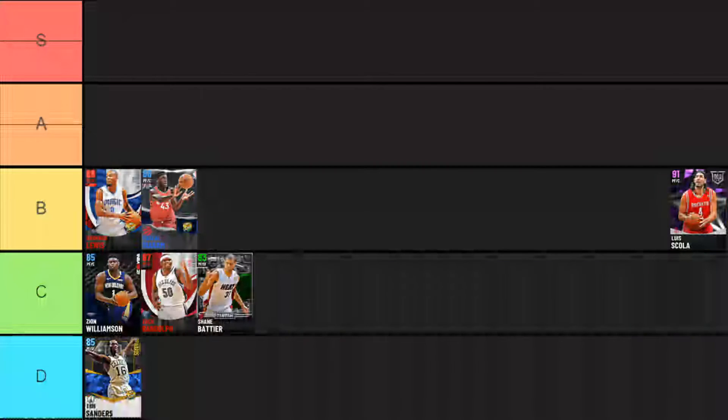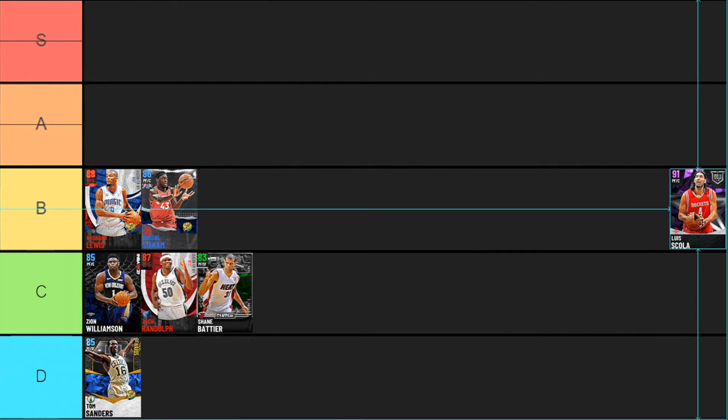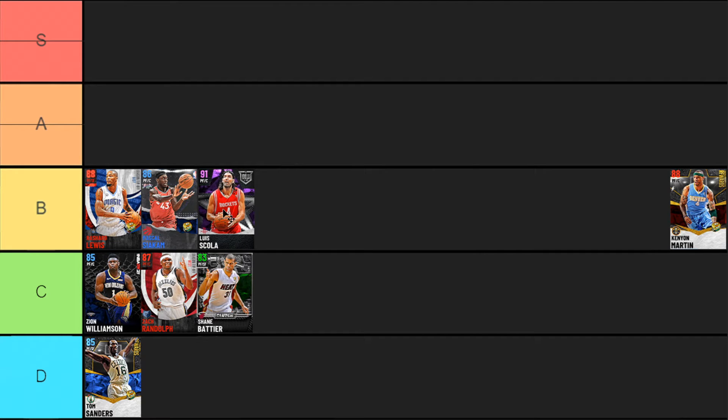Next up we got Luis Scola, who I actually kind of dislike. He has one Hall of Fame badge — put back boss — and some nice gold badges, but the defense is absolutely atrocious. He can rebound well and set screens because he has brick wall, and the mid-range and three-point shot are okay, but no real badges to help him out. He's really not awful, just not amazing either. He's got a really nice jump shot in base 107 — I like it — but I really don't think I can put Luis Scola any higher than B tier. He's good but not somebody I've realistically seen myself using for long.